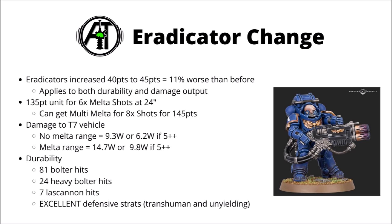On top of that, they do have access to the excellent defensive Primaris stratagems, including Transhuman Physiology and Unyielding in the Face of the Foe, which can mean that they're only wounded on a 4+, or have an extra +1 to their save against damage 1 weapons. Despite the nerf, there's no getting around the fact that they're still very efficient.